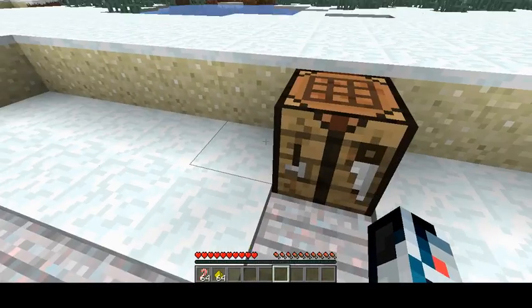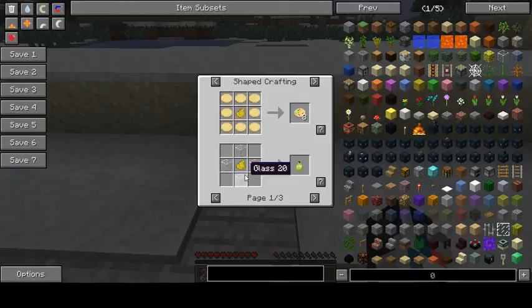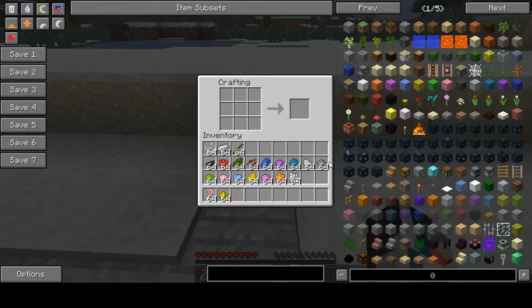Now we're going to go to the crafting table. Sadly, not enough items doesn't work with this mod. What we're going to do now is we're going to make our fairy lights. The way it works is we need to put some string in the middle for the first type of light we're going to make, and then we're going to put some ingots on the outside. There we go, we've got our fairy lights. But I think we want to colour them, so let's make some black ones to start with.